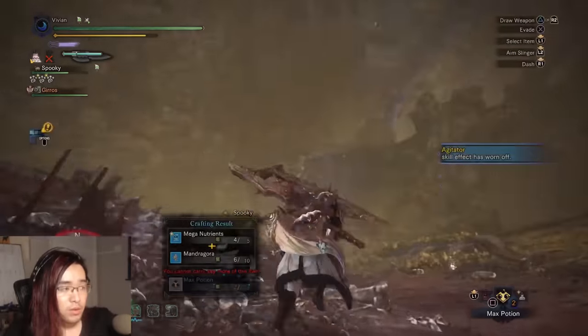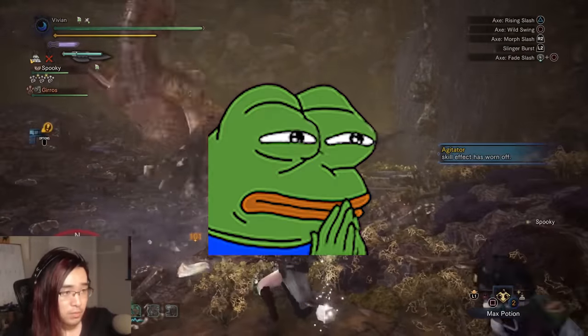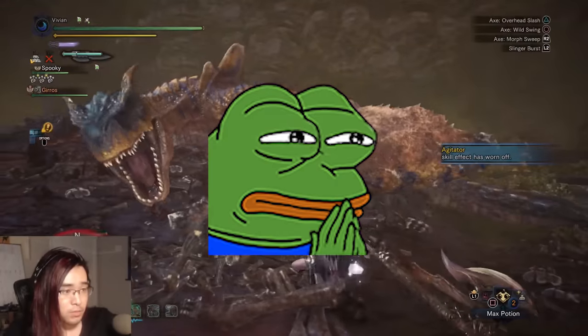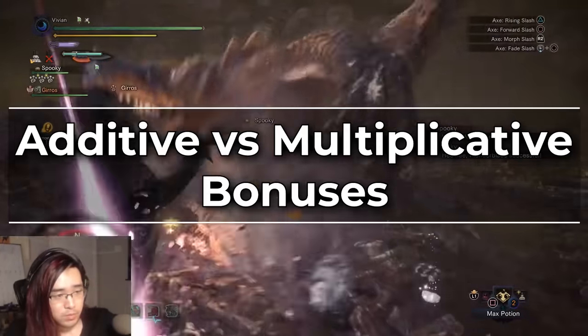However, every single raw attack skill — so attack boost, agitator's attack components, peak performance, resentment, etc. — despite none of these actually getting their direct numbers nerfed, they are all weaker in Iceborne, with the exception of percent raw modifiers like Fortify or Heroics. But why are they weaker? It comes down to the difference between additive and multiplicative bonuses.